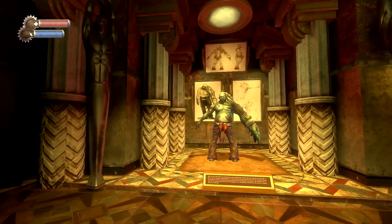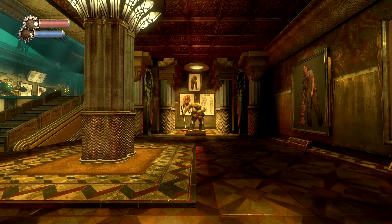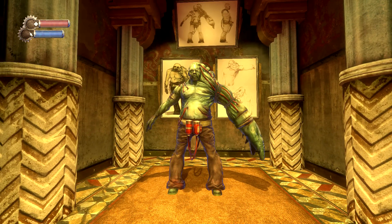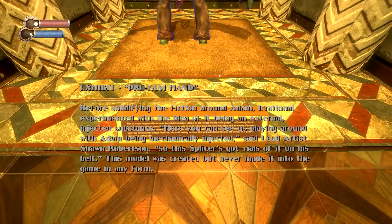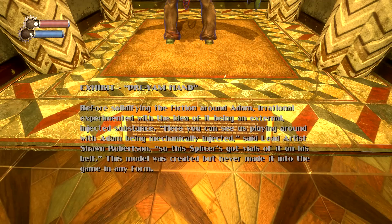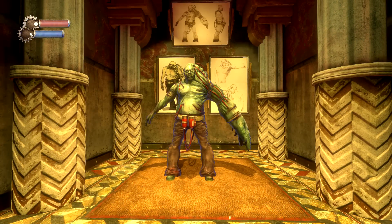This next one looks more Adam-infused, with veins or tubes on the arm and Adam vials near the belt. This was called Pre-Yam Hand. Before solidifying the fiction around Adam, Irrational experimented with the idea of it being an external injected substance. Lead artist Sean Robertson said: 'Here you can see us playing around with Adam being mechanically injected — so this splicer's got vials of it on his belt.' This model was created but never made it into the game in any form.